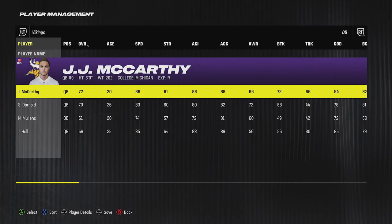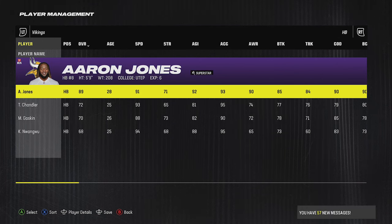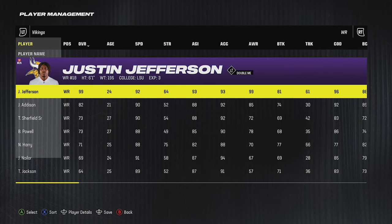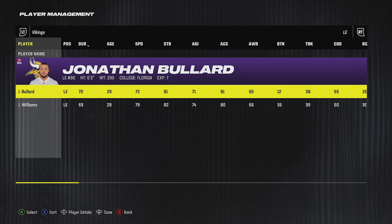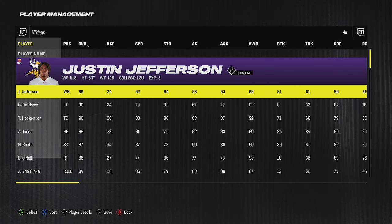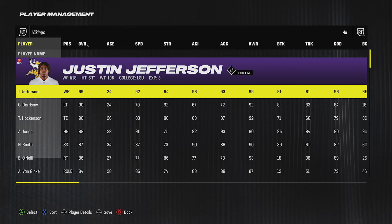Last but not least, the Minnesota Vikings traded up to get their quarterback of the future in JJ McCarthy — he should be an easy guy to build in CFM. They have tons of weapons around him: Aaron Jones signed from the Packers as an elite pass-catching and running back, Justin Jefferson as one of the best receivers in the league, Jordan Addison as a very good complement, and TJ Hockenson at tight end. The offensive line is solid, though defense is probably their biggest weakness. So many great offenses switched up this offseason, making Madden 25 a very exciting game.